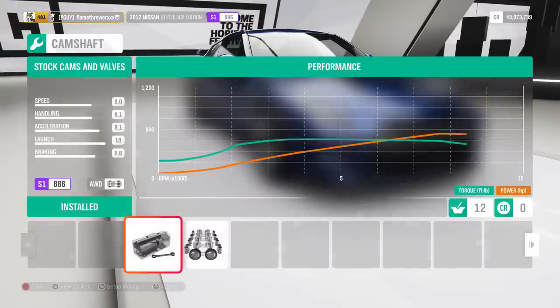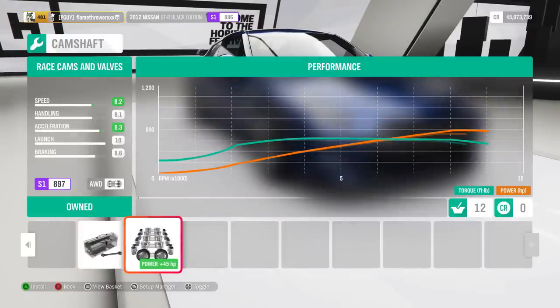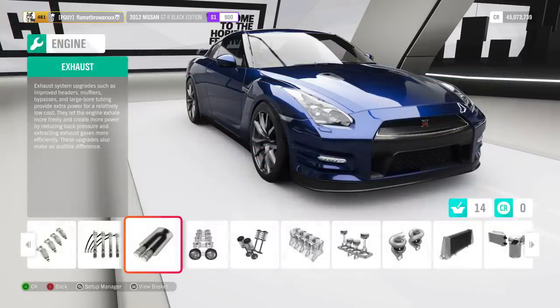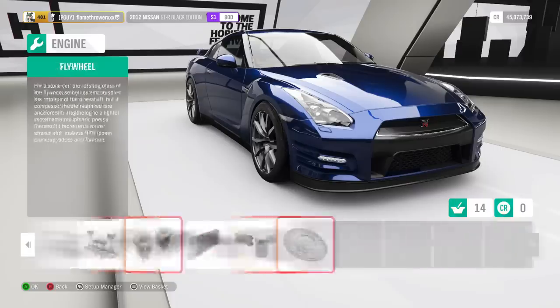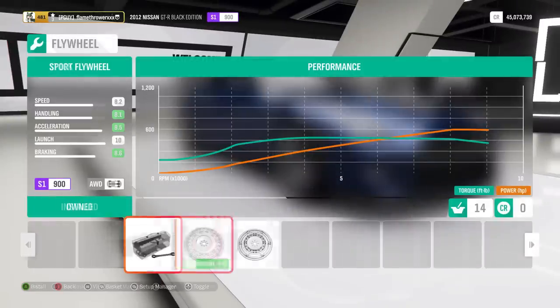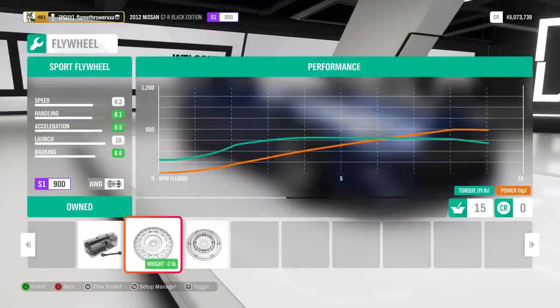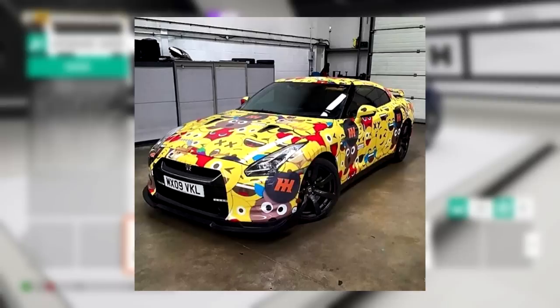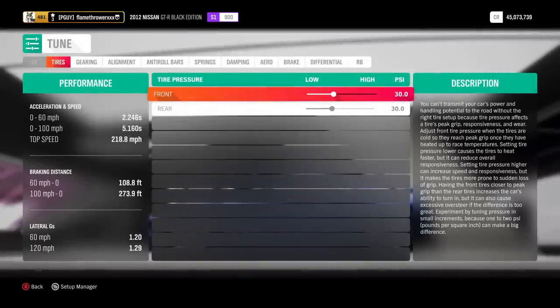Get race camshafts to allow your engine to rev higher and stay in the power band for longer. Next, get a sport exhaust, since that's all you can get. Although you're at 900 PI, we're not done here — check if you can get a flywheel. Luckily, we can get a sport flywheel, and that's it. Now that you're done, it's time to tune it.